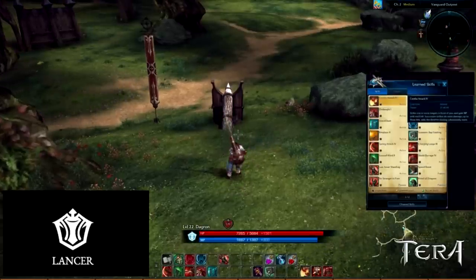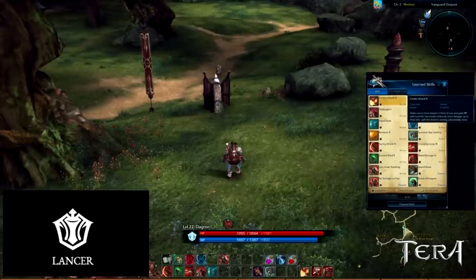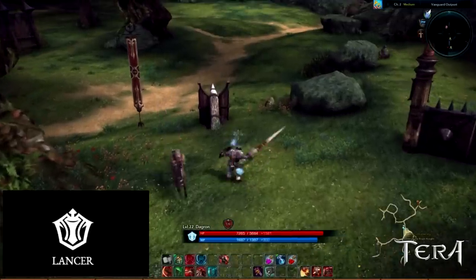Combo Attack. It's an instant attack. Strike one or more targets in front of you, and gain MP with each hit. Successive strikes do more damage, up to three hits, with the third hit dealing substantially more. By default, the combo attack is bound to your left mouse key.